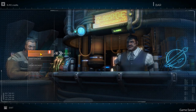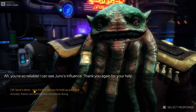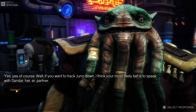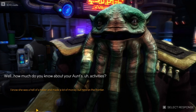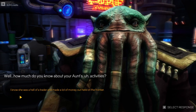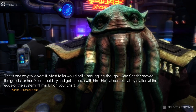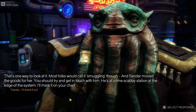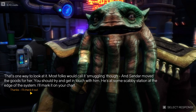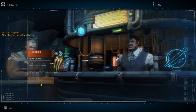Visit the bar and let's have a chat with Tentacle Face. Favor's done — now it's time for you to hold up to your end. Partner? Sounds shady. I know she was one hell of a trader and made a lot of money out here on the frontier. So she was a smuggler, basically — and her friend moved the goods for her. Alright, we'll check it out.